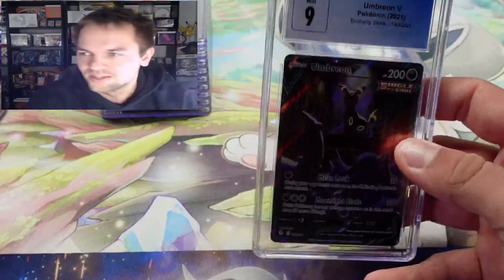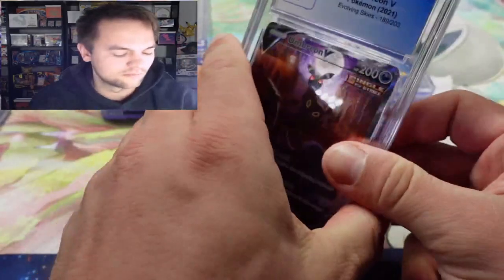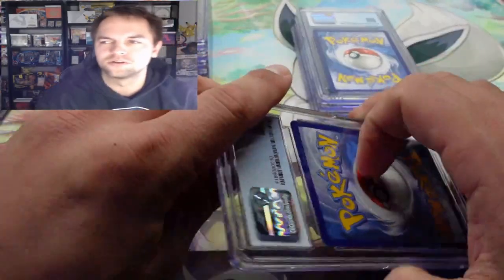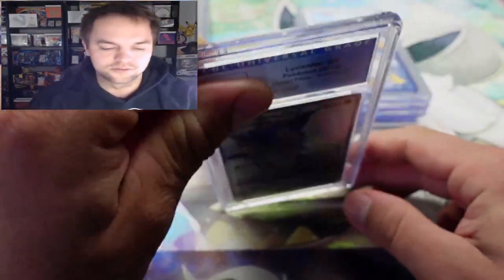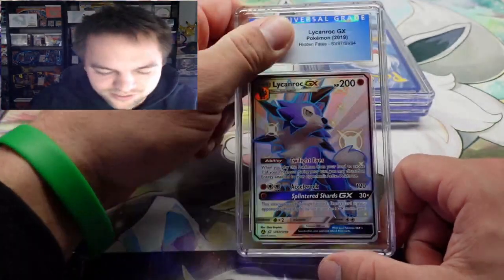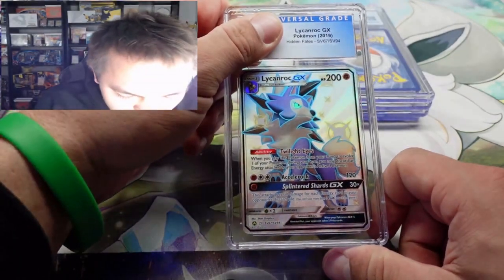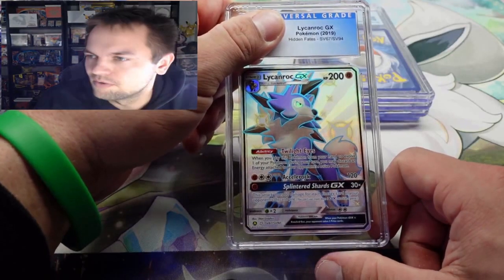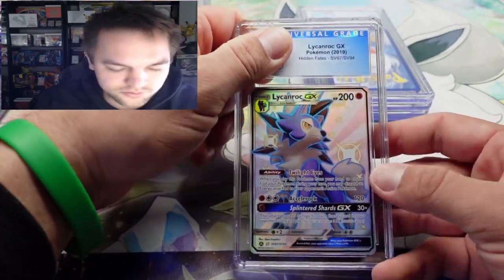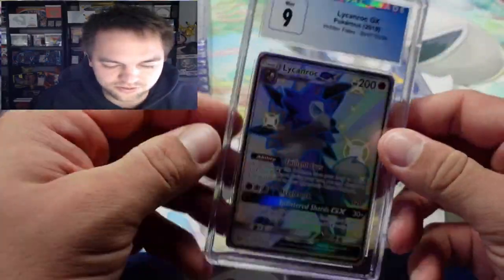I'll take the nines. I'm going to be grading all the big cards from Evolving Skies — you'll see some here and some in the next video, which will have alternate art V Maxes. The Raichu hidden fates shiny vault full art is next. I think the centering was off when I sent this one in. I'd say a nine or nine-five — going with the safe nine, and it is the nine.